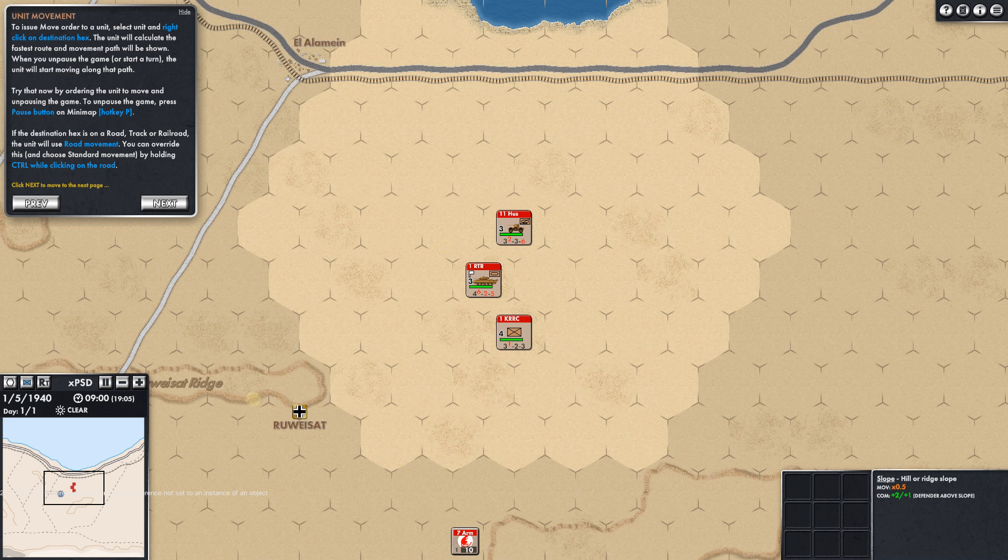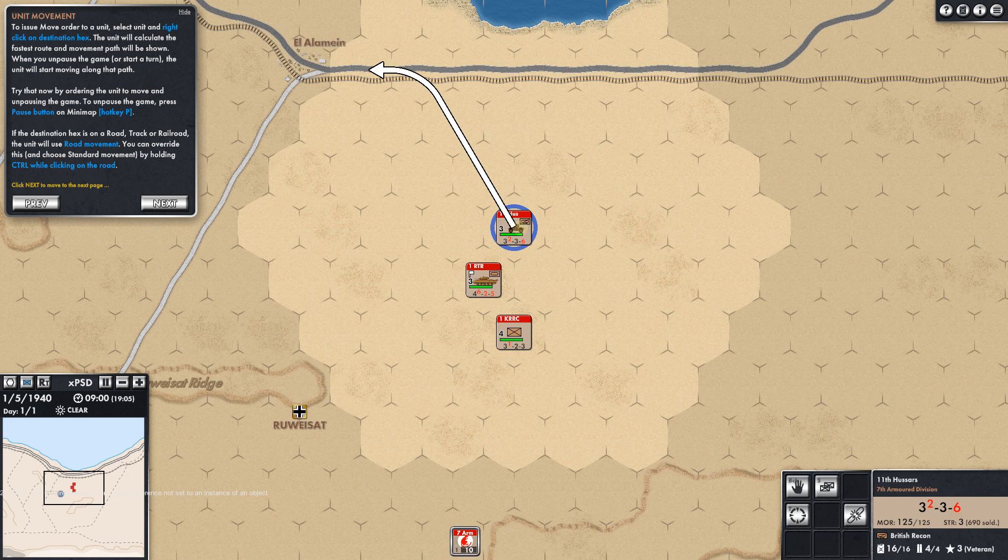You can override this and choose standard movement by holding control while clicking on the road. Let's click on that and unpause this to see how it looks as it goes. Okay, we're off — it's 9:01, 9:02, 9:03 hours. Look at this.